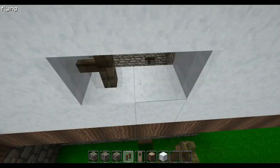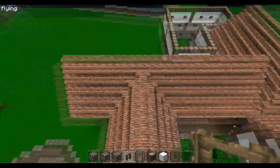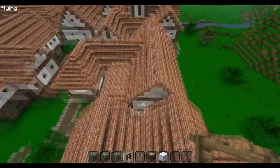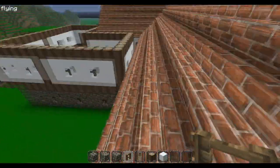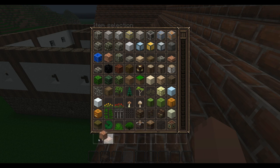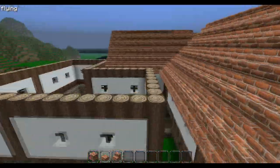Now we need to make the rooftop. Before making it, think about whether you want a curved style like here or a flat rooftop — there's a big variety of rooftop styles for mid-age buildings. I definitely recommend using brick, because you have full brick blocks, brick slabs, and brick stairs, so you have everything you need for a rooftop.